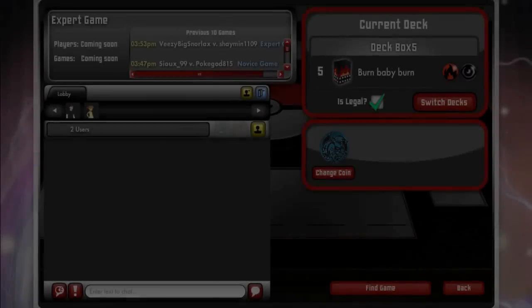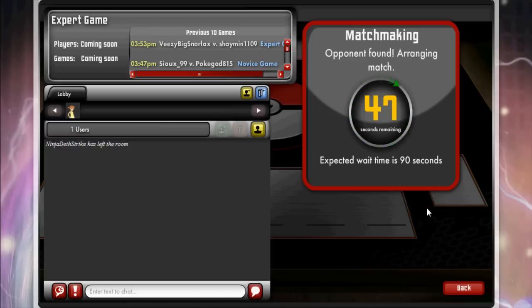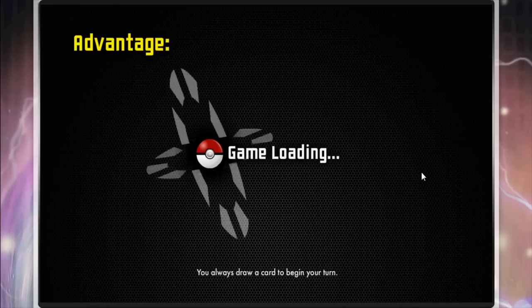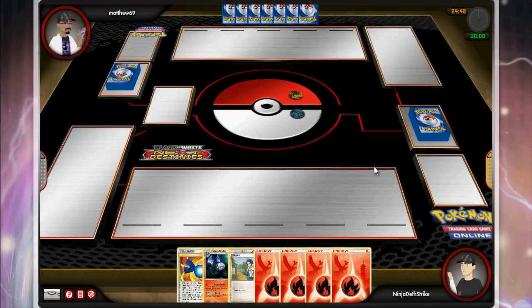What's up guys, this is Ninja Deathstrike bringing you another Pokemon TCG Online battle. I'm redoing this narration — I did it a couple days ago but wasn't happy with it. I've been kind of sick so my voice is weird and I felt like I rambled a lot. Anyhow, I have a new deck to show off today featuring the Fire Chandelure from Next Destinies along with support from Ninetales, and that's really it as far as attackers.